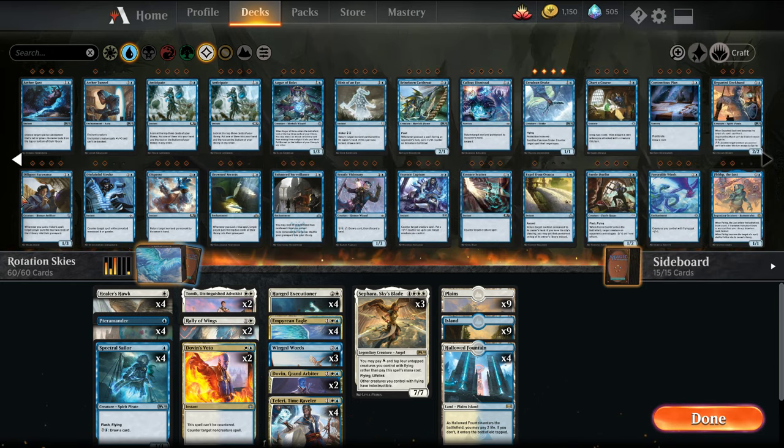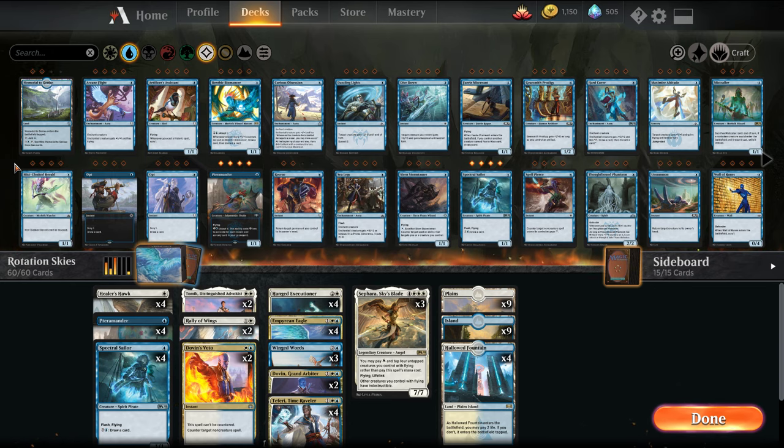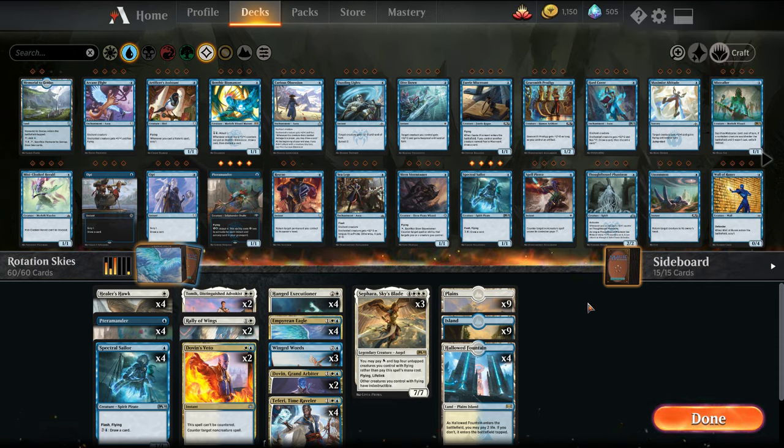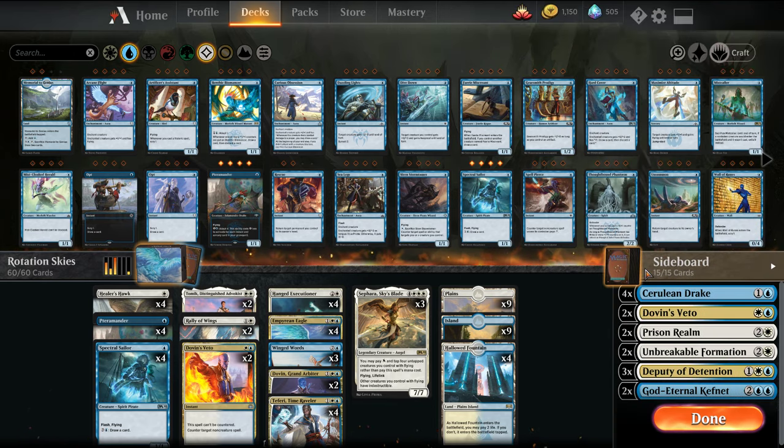One card that people might ask why I'm not including in the main board is Faerie Miscreant. I found this card really bad when I played it last time — it's very unlikely you have multiple faeries at the same time. Cards like Pteromander get bigger in the late game, Spectral Sailor draws us cards, and Healer Hawk at least at the beginning of the game can gain us a couple extra points of life. So if we are racing, it can help that math.